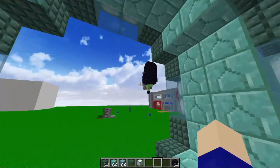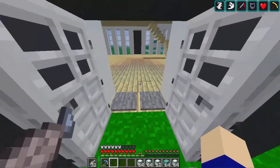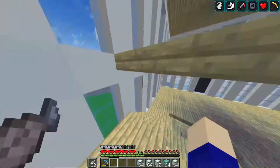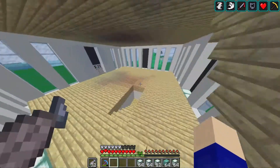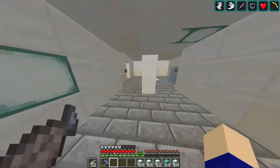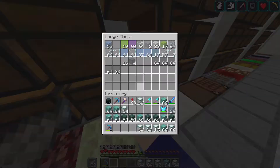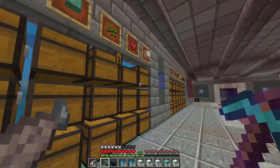I'm sure I've got some obsidian somewhere. So yeah, let's grab that stuff and then we can start building. It turns out I had a bunch of cyan dye already, so we're about to get a lot of glass. I forgot that this place was laggy. We're not going to need that many crafting tables here. We're not going to need much dye is what I mean. We can put some of this dye back, we're not going to need it all. That should be more than enough.